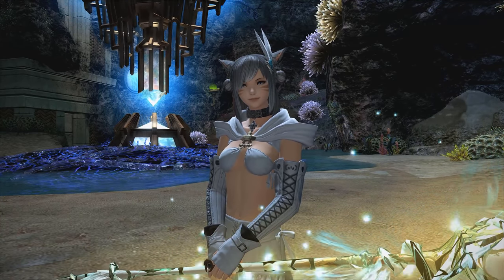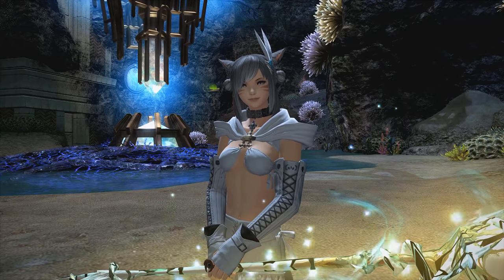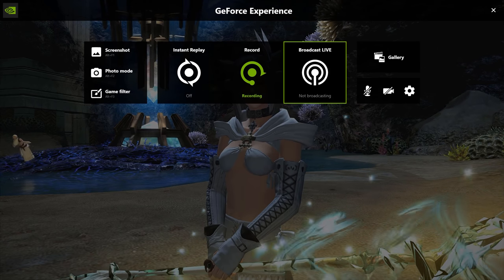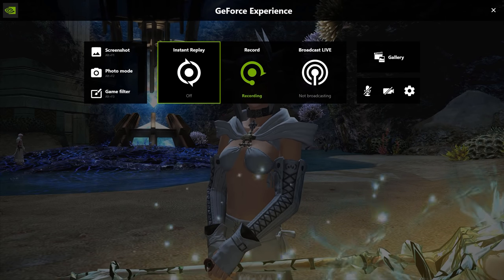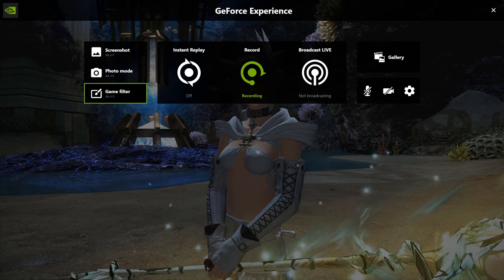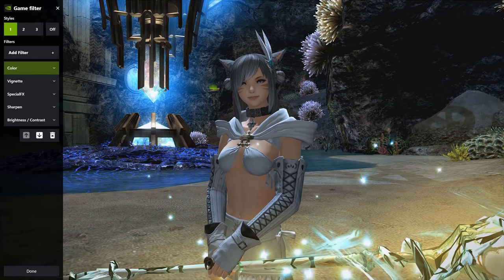There is a default hotkey set to Alt-Z, so I think it's the default hotkey — I haven't changed that. With that you can open up this overlay. Here you can also broadcast live or record your videos, which I use GeForce Experience for mostly. But you also have this nice game filter feature, which I actually hadn't seen until last week when I figured that out. And right now we're using these filters — I've made a preset here.